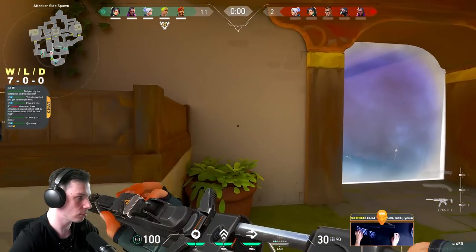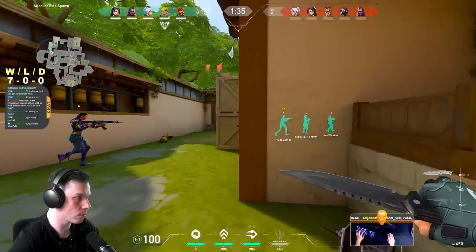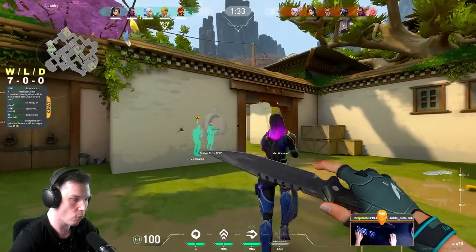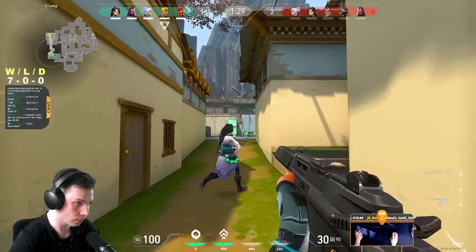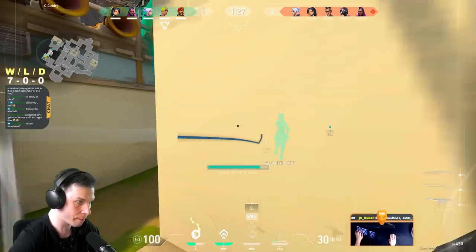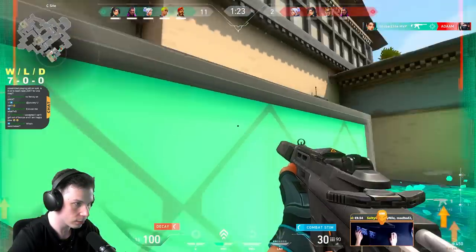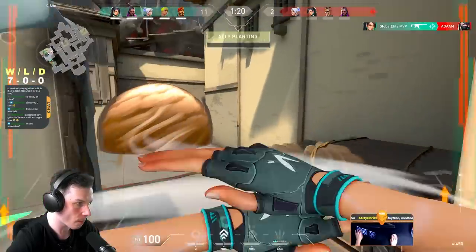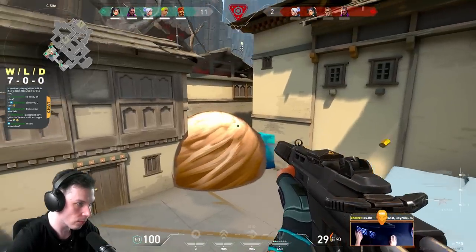This is a huge tip if you want to properly support your teammates as Jett. When pushing choke points where enemies have one-way smokes and your teammates are committing to an execute, you always want to drop one of your smokes below the one-way in order to completely counter it and allow your teammates to safely enter the bombsite. With Jett, maybe you can't revive your allies, but you can definitely save their lives.